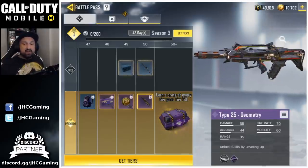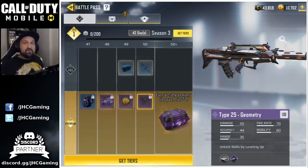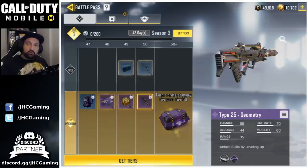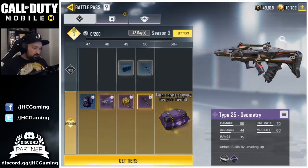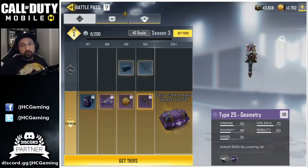The premium pass will also get the Type 25 Geometry skin — it was revealed before it came out. It's a bit too futuristic for my own taste, but I know a lot of guys will like it. The Type 25 is a pretty good weapon and it's an epic rarity, so that's cool.